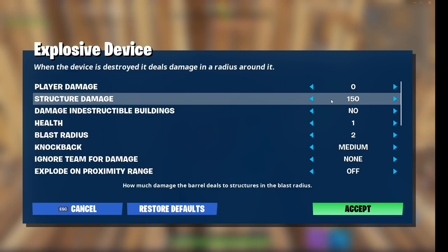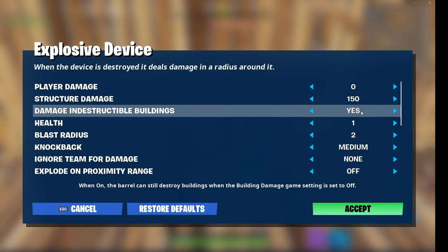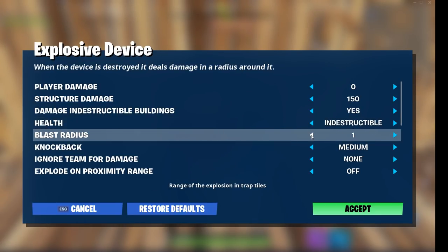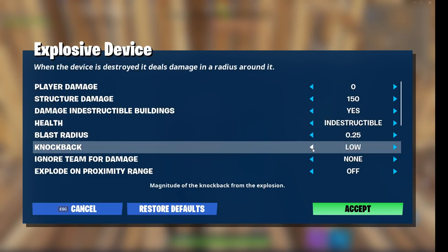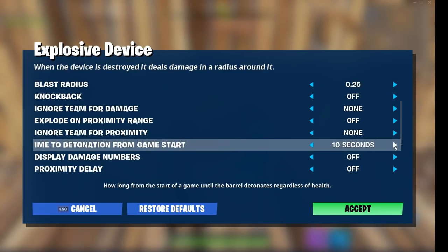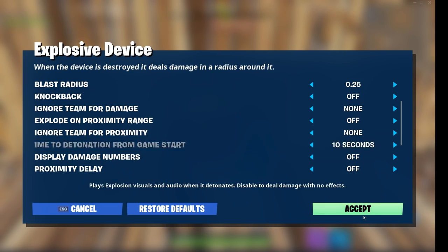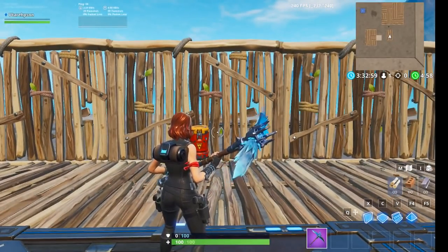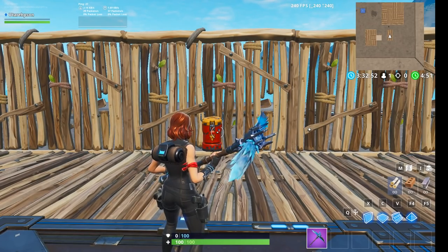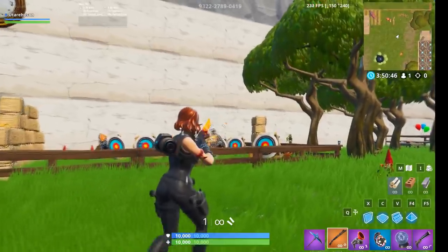Make sure that the damage in destructible buildings is off, especially if you have environment damage in the island game settings set to off. Change the health to indestructible, or otherwise the seeker can just destroy it whenever he wants to. And then lastly, set the blast radius to 0.25. I prefer to set the knockback to off, as the push is not really important in prop hunt, but you can change it as you want. Then set the time to detonation from game start to the time you want to give the hiders — the longer you put this, the longer they have to hide.